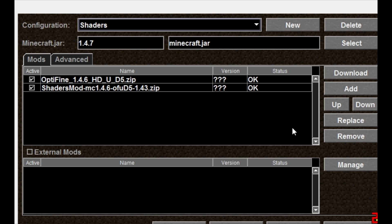You can see on my screen that I have OFU D5, which means I had to download Optifine HD UD5. Whatever the name is in that GLSL shader, you have to get that version of Optifine or it will not work and you will have problems. You can also see that my Minecraft jar 1.4.7 just says 1.4.7 and doesn't say modified — you have to have a very clean version of the Minecraft jar. I'd recommend logging into Minecraft and forcing it to update so that you get the new version.